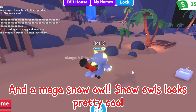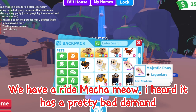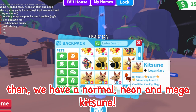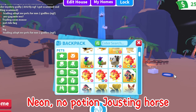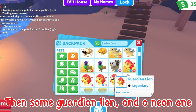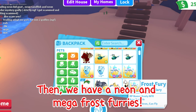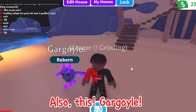Then we have a neon princess monkey — I really like collecting neon legendaries. We have a ride Mecha Meow; I heard it has a pretty bad demand. Then we have a normal, neon, and mega Kitsune. Normal and neon King Bee. And neon no-potion Jousting Horse — it is from Halloween event 2022, looks pretty cool. Then some Guardian Lion and a neon one. And a neon green chested pheasant. Then we have a neon and mega Frost Furry. Also this Gargoyle — it is from the Urban Egg, I like the neon, love the color.